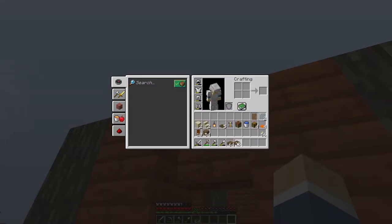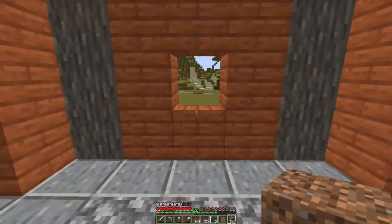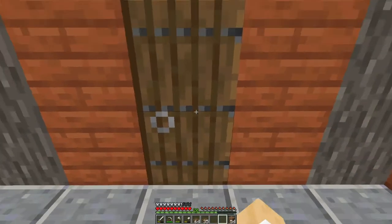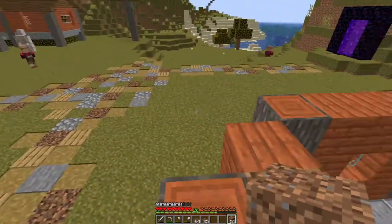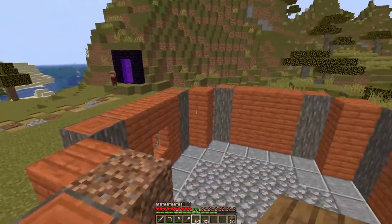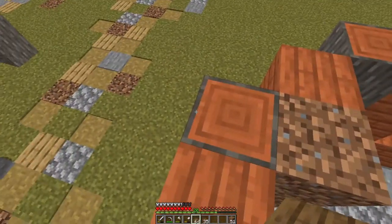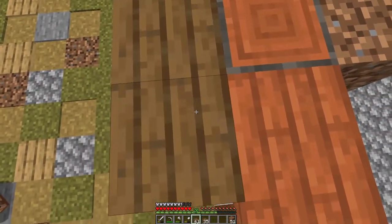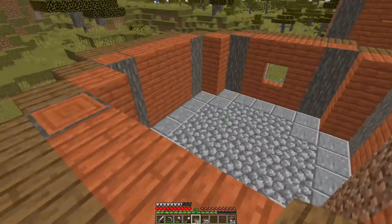Go back into inventory and grab spruce slabs, glass panes, the door, and dirt for now - the rest are for interior design. Place the glass panes in the window openings and put the front door on. Use dirt to pillar up to the top. This will be a similar design to the village center building but we're not going to do the cone shape top - we're keeping this one low so we still have a good view of the cartographer tower. Start outlining the entire top layer with upper slabs all the way around the outside.